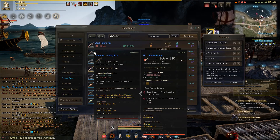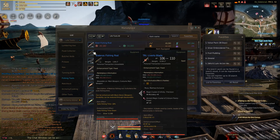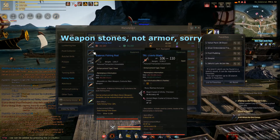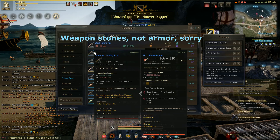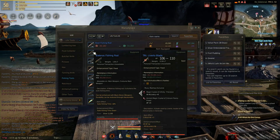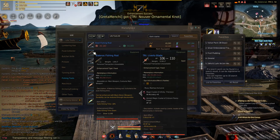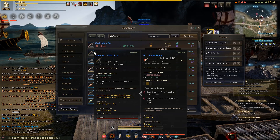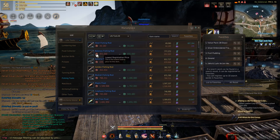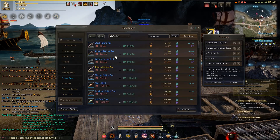It depends on how long you want to keep fishing. The balenose rod can also be upgraded with armor stones. If you get it up to plus 10, the autofishing time reduction will be 25%, while the base balenose rod has an autofishing time reduction of 10%. It is however very expensive to upgrade these rods all the way to plus 10, so you may want to stop at around plus 7.